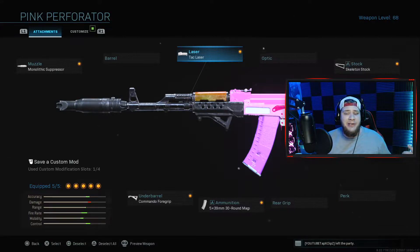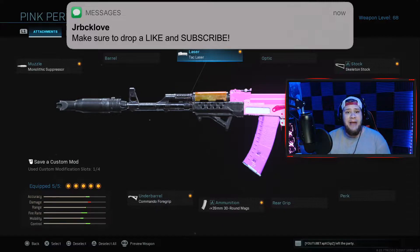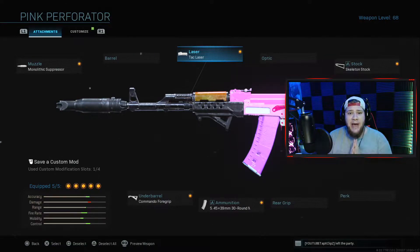This gun is absolutely disgusting. The monolithic suppressor is the best suppressor in the game — it increases your damage range and keeps you off the radar. That laser helps with aim-down-sights steadiness, ADS speed, and aim-down-sights while walking, which is fantastic if you're trying to rush and move around the map quickly. The skeleton stock increases your ADS speed, helping you pull your weapon up faster than the enemy.